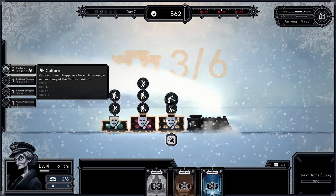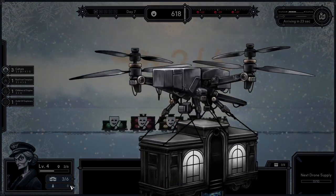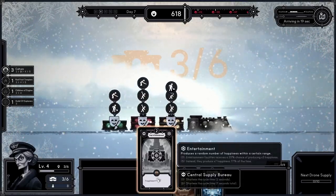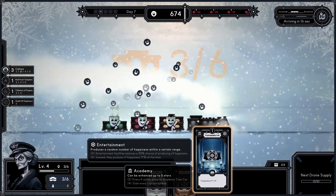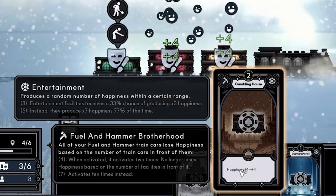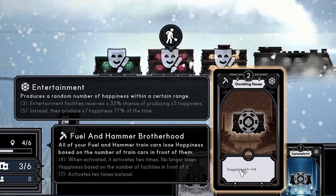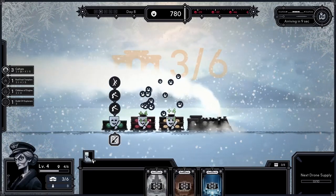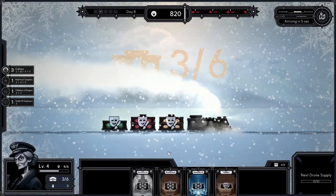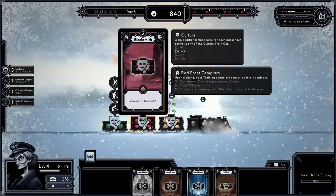Now I've added an additional culture train car, giving us the second tier with three culture cars — that's three additional happiness for every passenger. With eight passengers, we get 24 happiness every cycle. In the inventory I've got some entertainment cards, the ones with the casino symbol. Those give a chance to receive additional happiness: the first tier has a 33% chance of producing three times happiness, and with five cards we get seven times happiness 77% of the time.